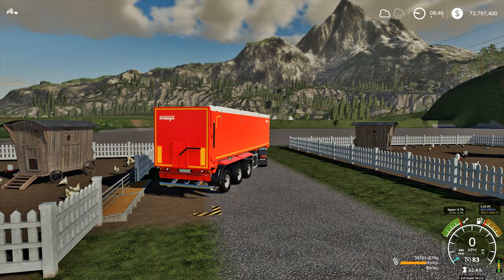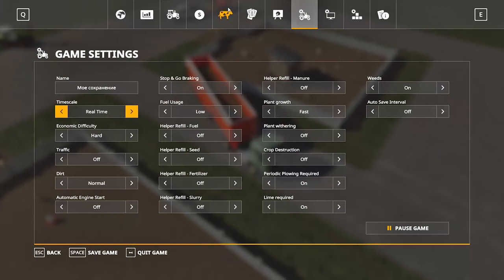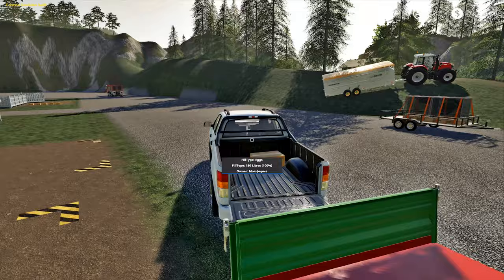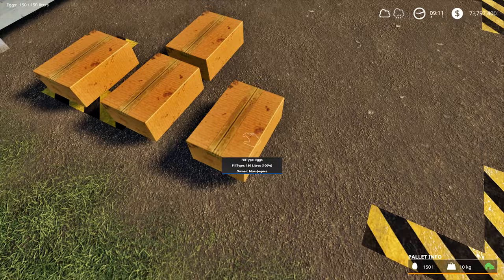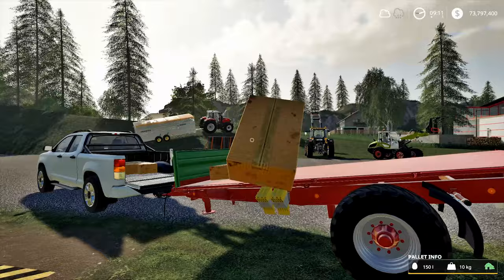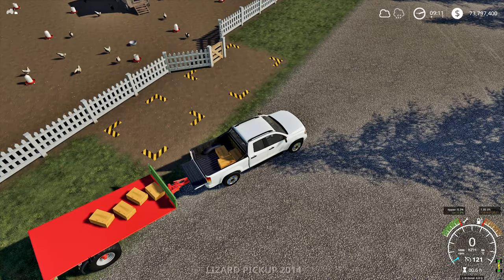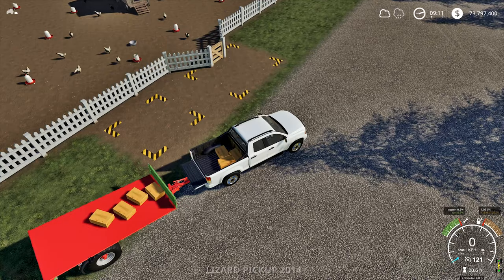Look in the Animals tab again — the chickens are full. After a while, they begin to produce eggs. Eggs appear in boxes; one box holds 150 liters of eggs. In game mechanics, eggs are measured in liters, so let's assume one liter is one egg. A maximum of 20 boxes can be placed in this area, or 3,000 eggs. We take these boxes with the left mouse button and put them into the back of a pickup truck or on a flat trailer. Boxes can be attached with a belt — it's better to fix them because they can be lost on any bump.